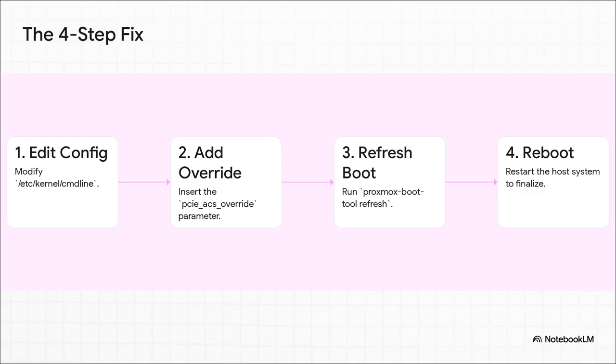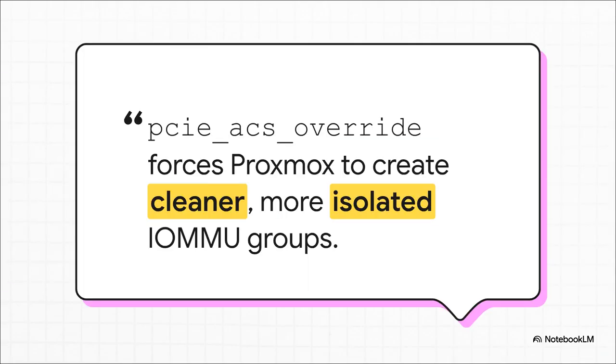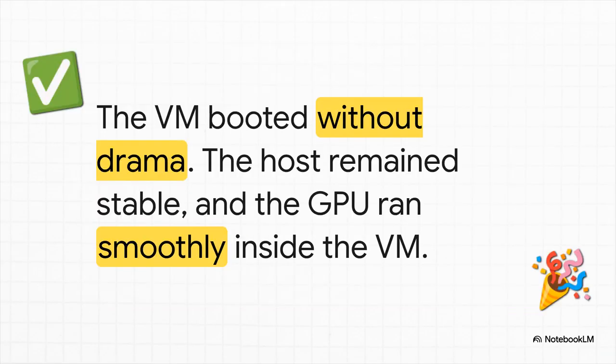Getting to that after state is, believe it or not, pretty easy. It's a simple four-step fix: edit one text file, add a special command, tell Proxmox to update its boot settings, and then reboot. That's it. The key line of code is a kernel parameter called PCIe ACS override. By adding this, you're essentially telling the Linux kernel: I don't care what the motherboard says about grouping — break these devices up into their own separate downstream groups. It's like manually overriding a bad factory setting. After that simple change, it was just perfect. The server reboots, you start the VM, the GPU drivers load inside the VM, and the host doesn't even flinch — completely stable and happy. No freezes, no crashes. Everything just works, smooth as silk.